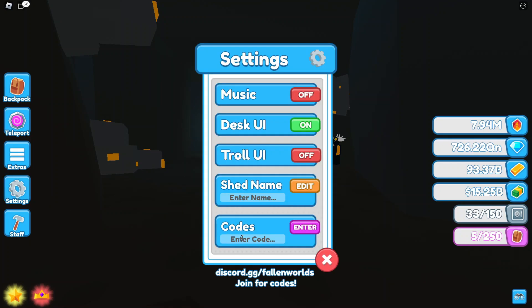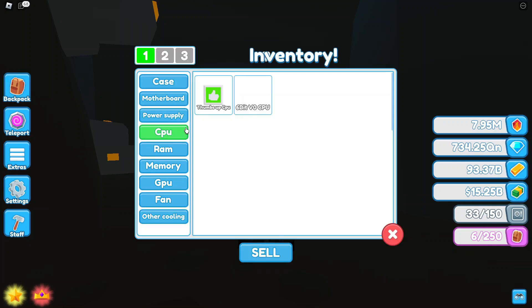The next code is '30K Likes', typed as 30, capital K, space, capital L-I-K-E-S. It gives you a CPU — specifically a 6-bit V-0 CPU. If you put them all on a PC, leave a comment down below on how much you think this will all give.